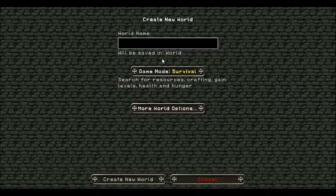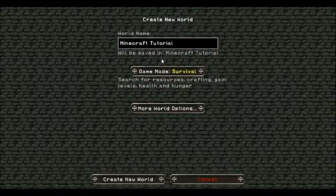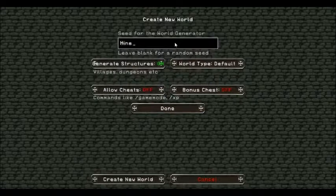So anyways, let's go to create a new world. Let's do 'Minecraft Tutorial Series.' It's going to be in survival. You can put in a seed — I'll just put in 'tutorial series.'